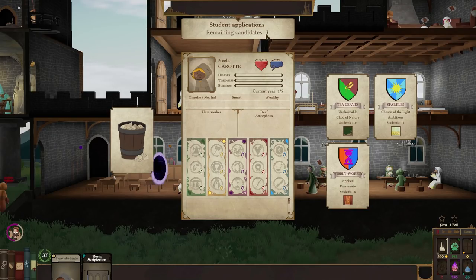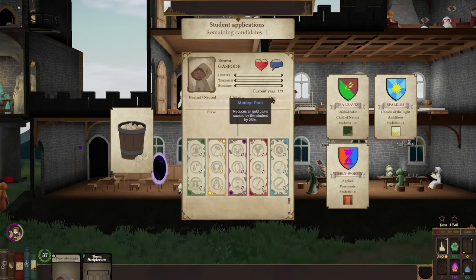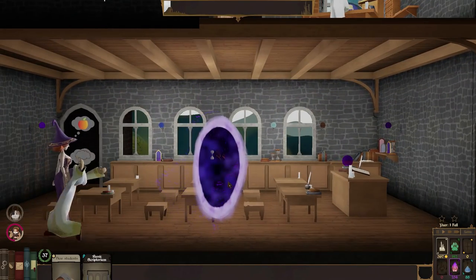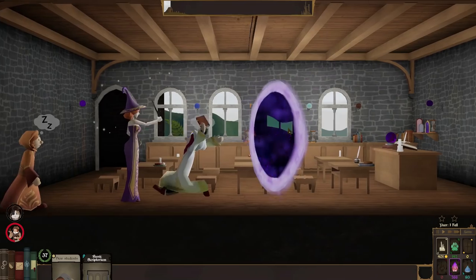Three new candidates. We're getting fewer candidates because we asked for smarter ones. A hard worker who's deaf and amorphous - learns magic 10% faster for being deaf but 15% slower for being amorphous - into House Wibbly Wobbly. A resilient and hyperactive normal student - also into House Wibbly Wobbly. Emma Gaspode is a bit silly and poor but brave - into House Wibbly Wobbly as well. House Wibbly Wobbly is doing very well. There's a three-dimensional portal open - you can kind of see through it, there are different things on the other side.